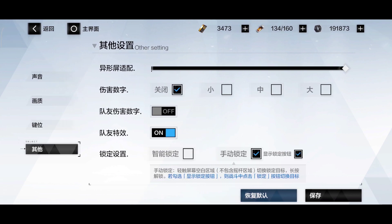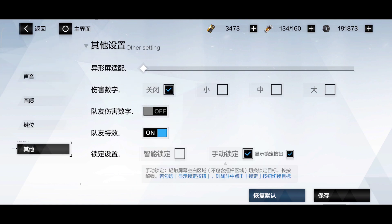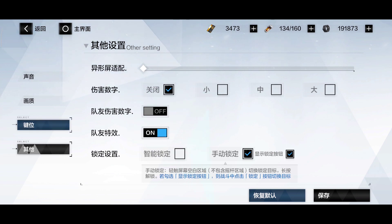Here you can also adjust your screen size and aspect ratio, adjust the damage numbers — your damage numbers, allied damage numbers, and pretty much everything related to numbers and lock. You can switch to automatic lock, but I don't like it because it can be difficult at times in terms of aiming.